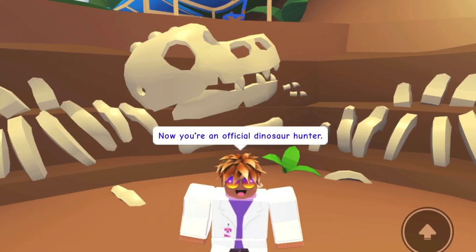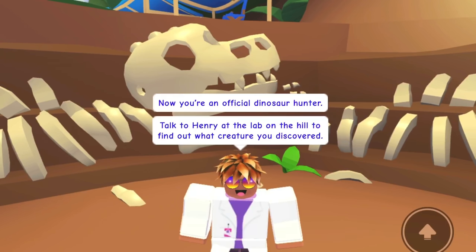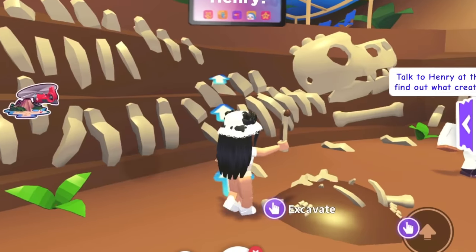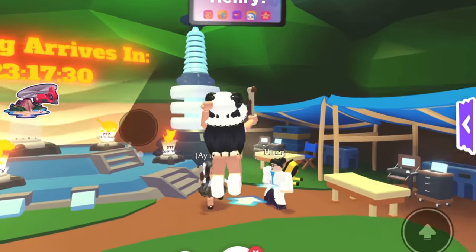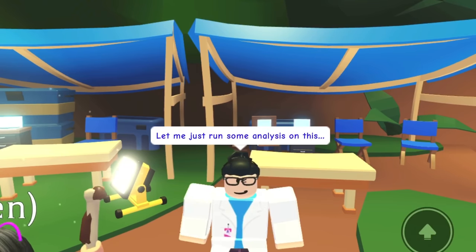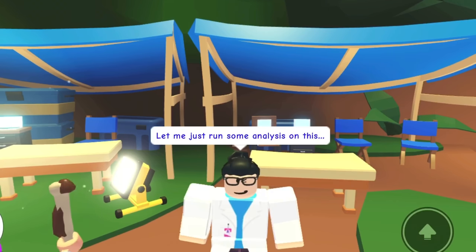We got a bone! Your first fossil - yes! Now you're an official dinosaur hunter! Talk to Henry at the lab on the hill to find out what creature you have discovered. Okay, so we have to talk to Henry - hello Henry! A perfect fossil, let me run some tests on this.